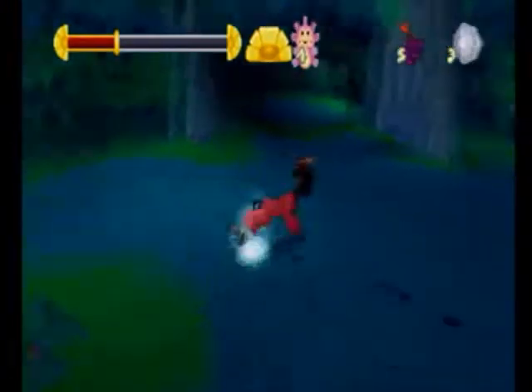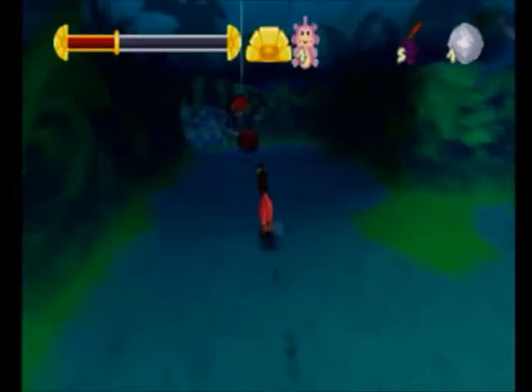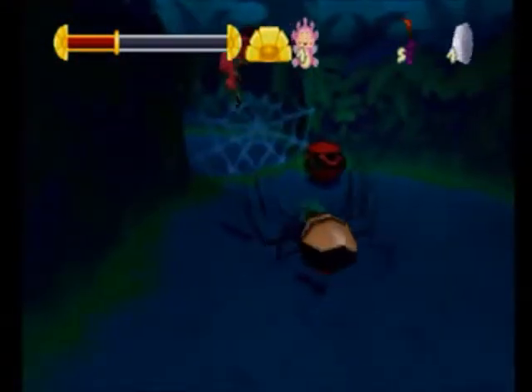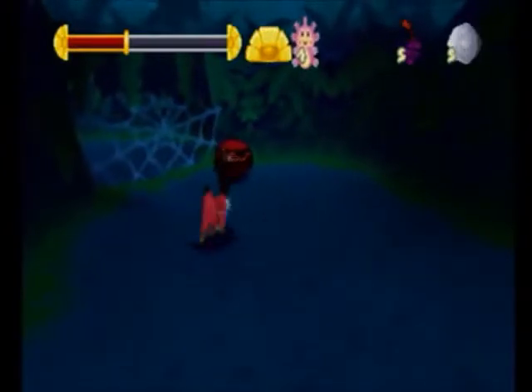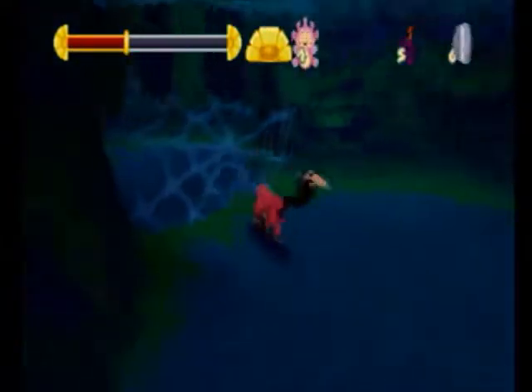Alright, so we've got some grapes here. Let's get this pot. There's a spider — let's go ahead and kill it. Also, I think we can see through this wall... no, there's nothing over there. Never mind.